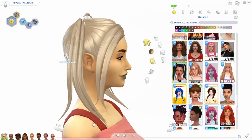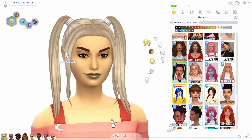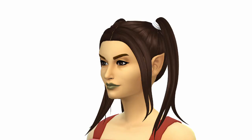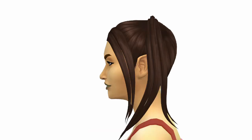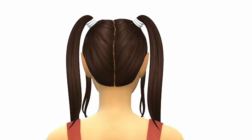So I'm in CAS. Looks pretty good, but I can see some banding on the ponytails. It doesn't bother me that much — it can stay. It's not as obvious on the darker colors anyway. This part is really a preference. If it annoys you, delete the file you just created and replace it with the one that you backed up.